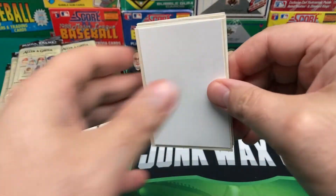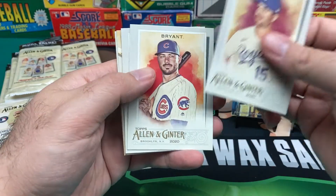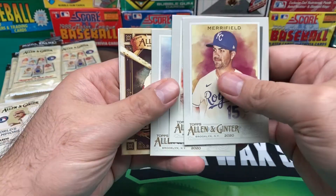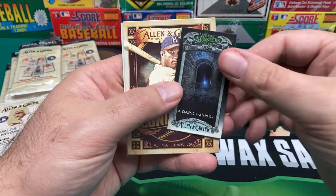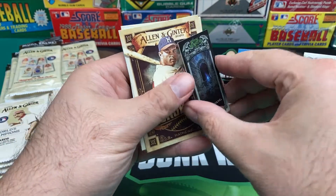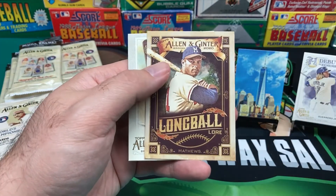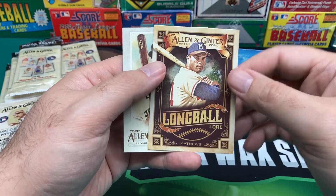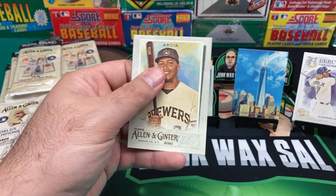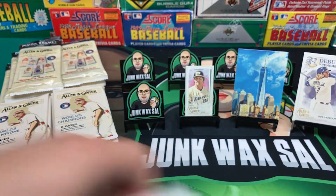I almost walked out of there with that Archives Mega Box, but I have a bunch of Jumbos and Blasters still to open, so I figured I'd leave it for somebody else. What is this one? A Dark Tunnel Where Monsters Live. Interesting. And then we got a Long Ball insert — Eddie Matthews, I believe. And then we got Arcea, and then the security card.